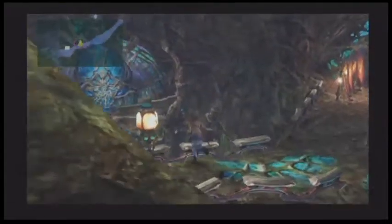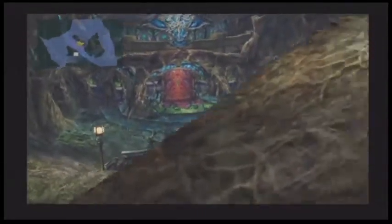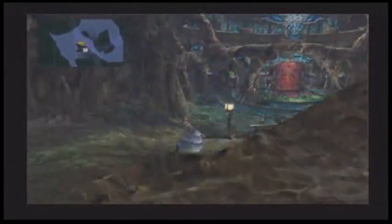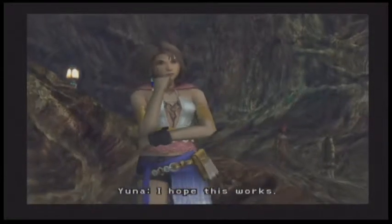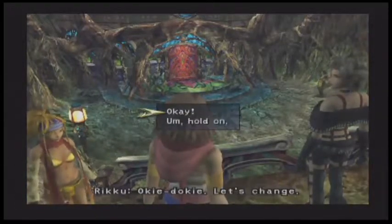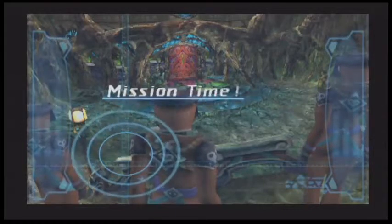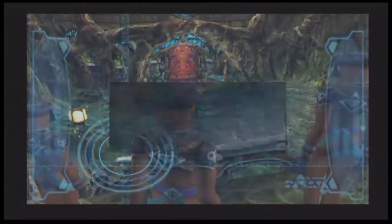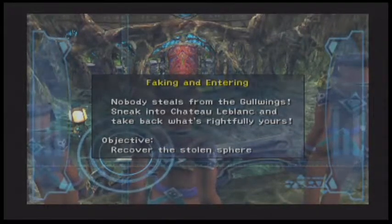We have to go to a specific spot to change. I believe it's this vantage point? No, not that one. You actually have to walk up towards the Chateau — I forgot that from the practice run. They sneak over to the position overlooking Chateau LeBlanc. Now we can make the transition. The mission can now begin: Faking and Entering. Nobody steals from the Gull Wings — sneak into Chateau LeBlanc and recover the Stolen Sphere.